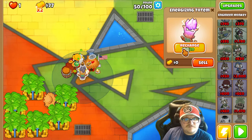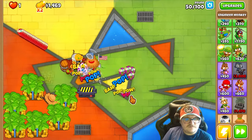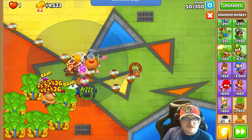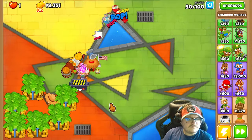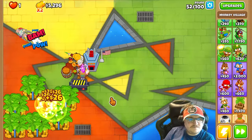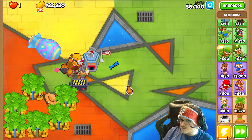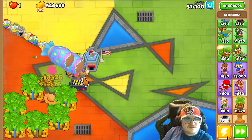Yeah, we got this now. I could also sell one — that is alright. So this means I can protect right here. I have done two retries now. Okay, this seems good. This is actually nice.